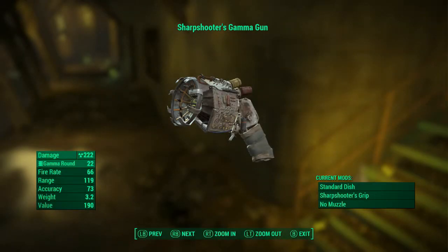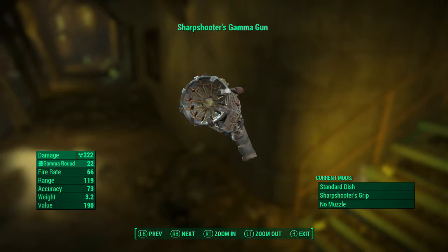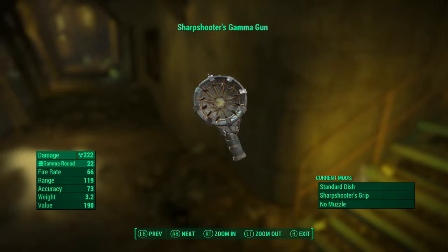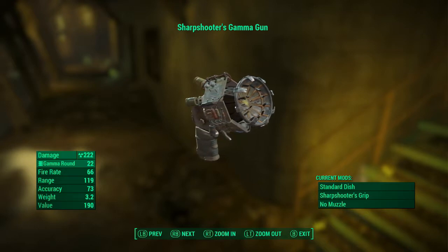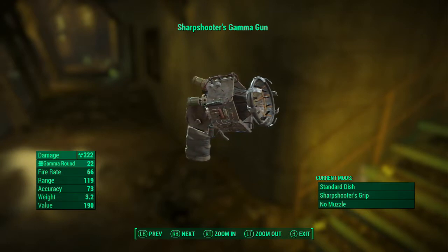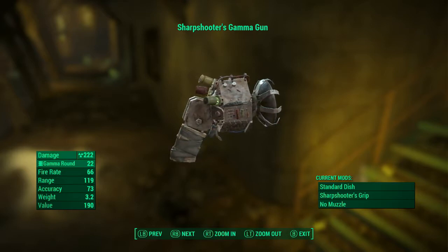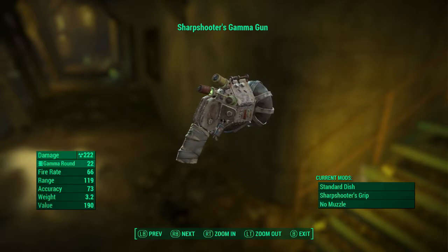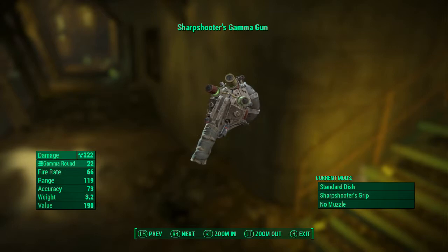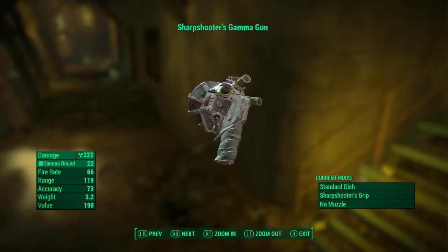Last but not least I have a Sharpshooter's Gamma Gun with the standard grip and a Sharpshooter's grip, but no muzzle attachment. It uses Gamma Rounds and does 222 radiation damage. Pretty much any standard Children of Adam character will have a Gamma Gun — you'll often see them using Gamma Guns when you encounter them in the Commonwealth, so I figured it's only fitting to have one in my arsenal as well. Plus it's fun to use.